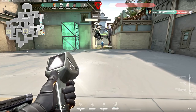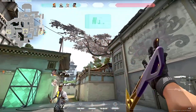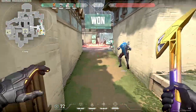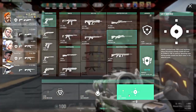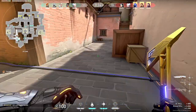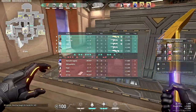Our next tip is a pretty advanced one that not many players do, but players that do this end up ranking up and winning games for their teams, and that is to learn molly lineups. You wouldn't really expect this with Brimstone because a molly is usually seen as just an ability you throw down to stop enemies from pushing through, but if you learn some lineups for different sites it can be extremely useful.